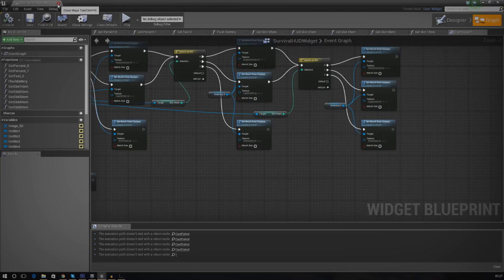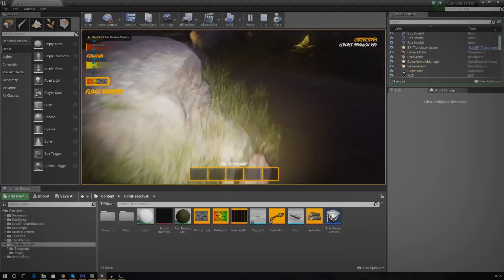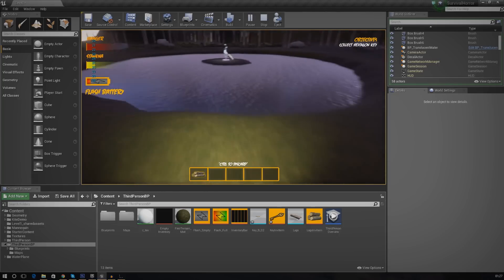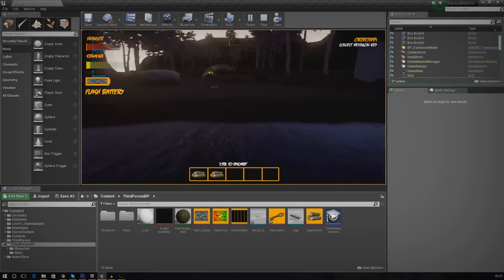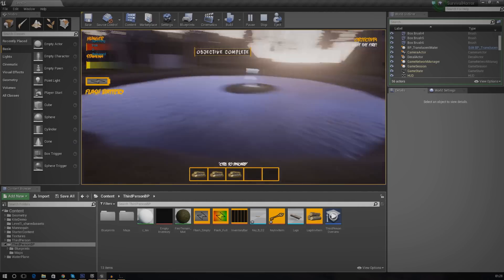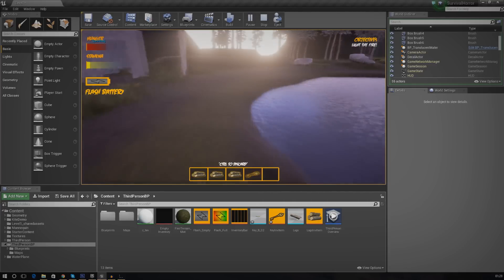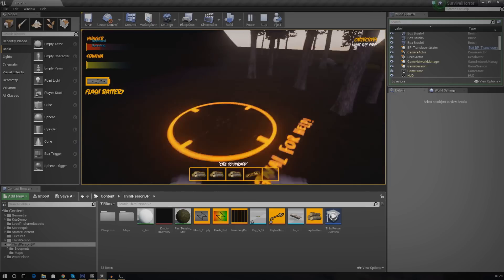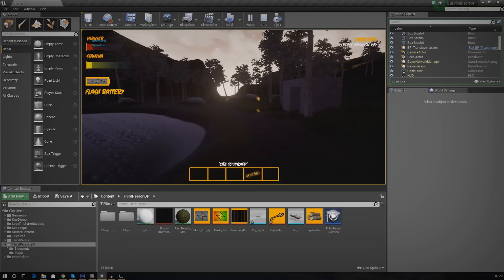Go ahead and compile again, then press play. I'll collect 2 pieces of wood to make sure everything is working — that's one piece, and another piece. Then I'll pick up 3 pieces of wood and then pick up the key. You can see it's been added into the 4th slot and that is working great. When we light the fire we still have the key in the 4th slot — everything is working great.